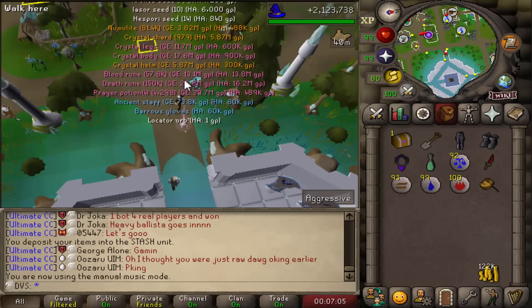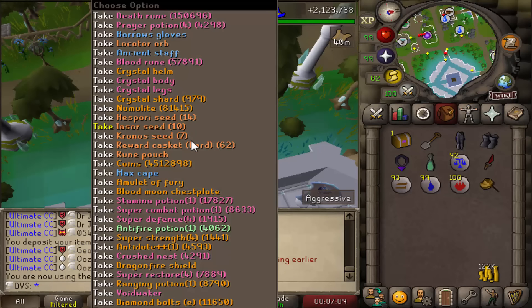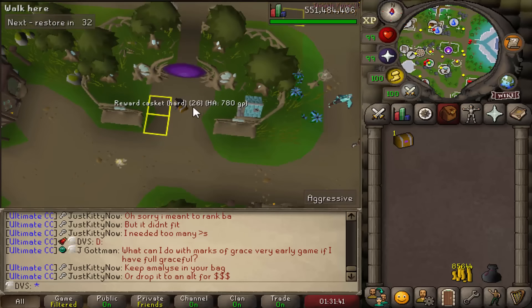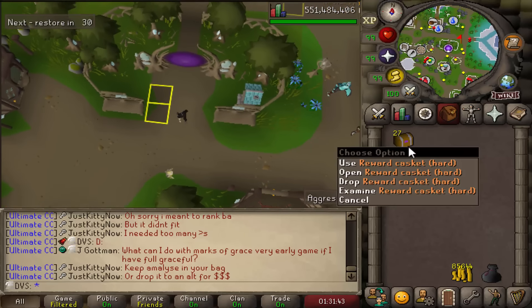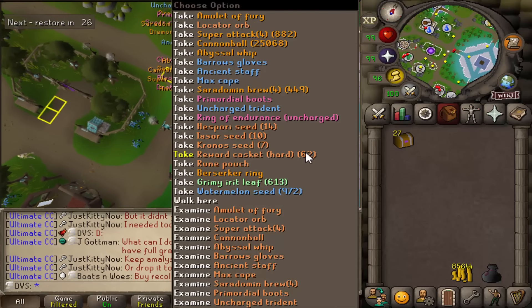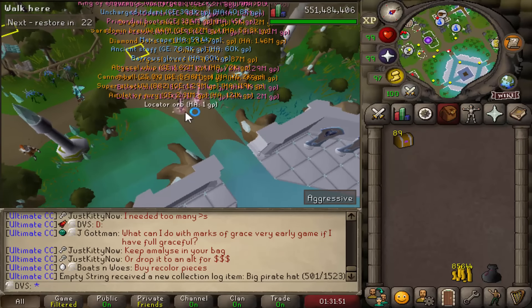I completely forgot to update you guys when I finished all of the non-wildy steps. You can see in the stack I have a total of 62 reward caskets, and I have 27 more to do that are all wildy steps. After managing to get through all of my wilderness hards, that's 27 more, combined with the ones I already have for 89 total hard caskets to open.